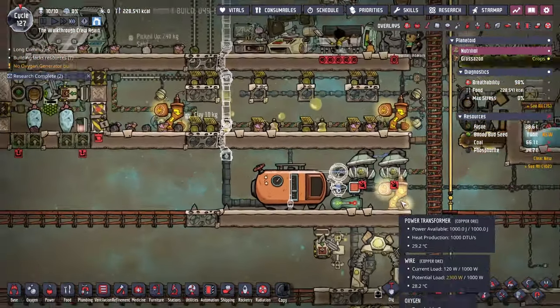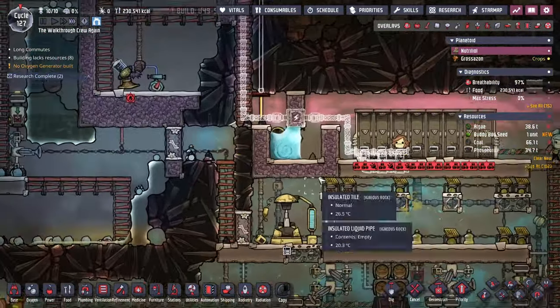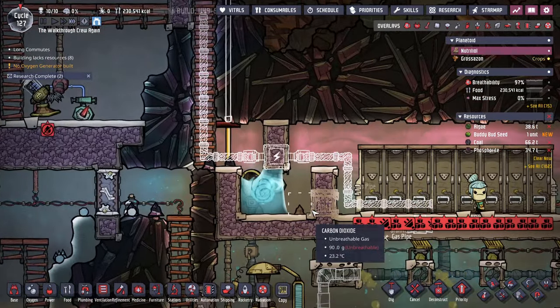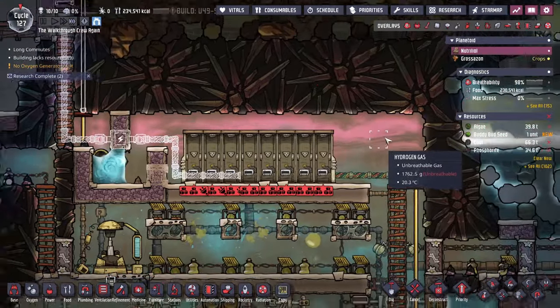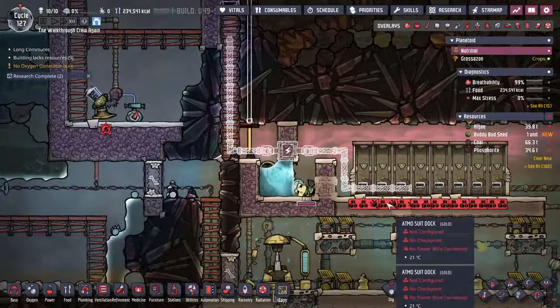The last thing I'll hook up is the power — I want all the lines connected up first. It looks like we're going to have the same problem we've had before: I need to create an airflow tile just to get the gas out of the way that's blocking things from sitting correctly. It's because there's hydrogen here — if there wasn't, it wouldn't be nearly as much of a problem. You'll get some hydrogen drifting up here if you're mining as aggressively as I am.